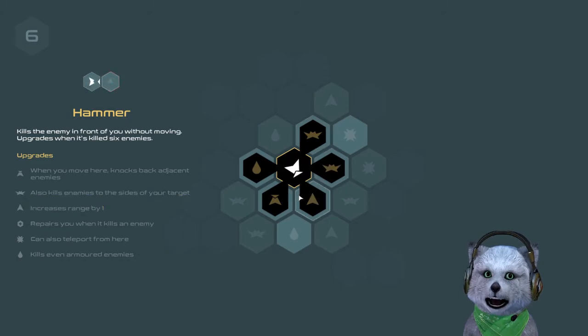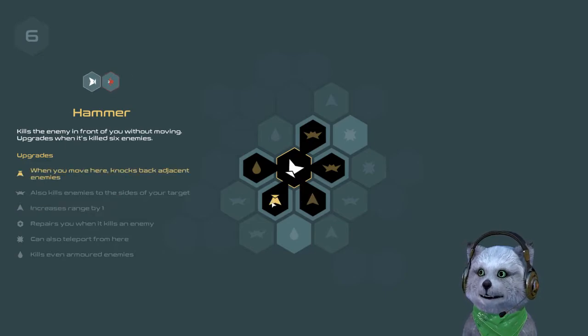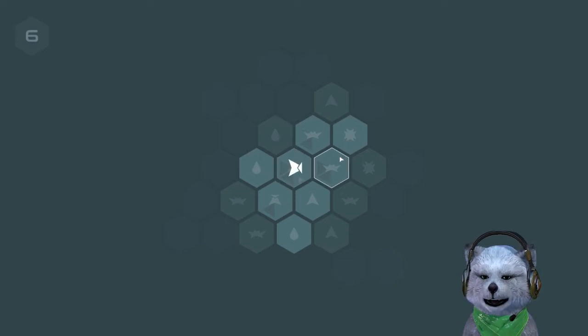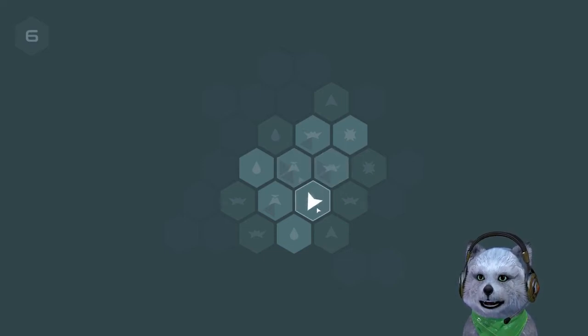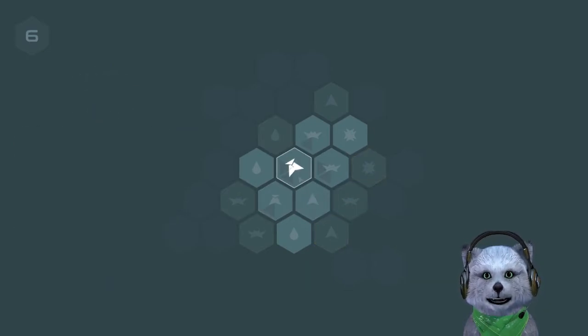I feel like the armor things are very important. What the heck is this — an upgrader bug? It upgrades the hex it dies on! Come on over. Kills the enemy in front of you without moving, upgrades when... okay, there are the upgrades. I actually get to upgrade — that's cool, I like this. The upgrade depends on what the adjacent tiles are — very cool. It also kills the enemy inside of your target, kind of like a shotgun effect.